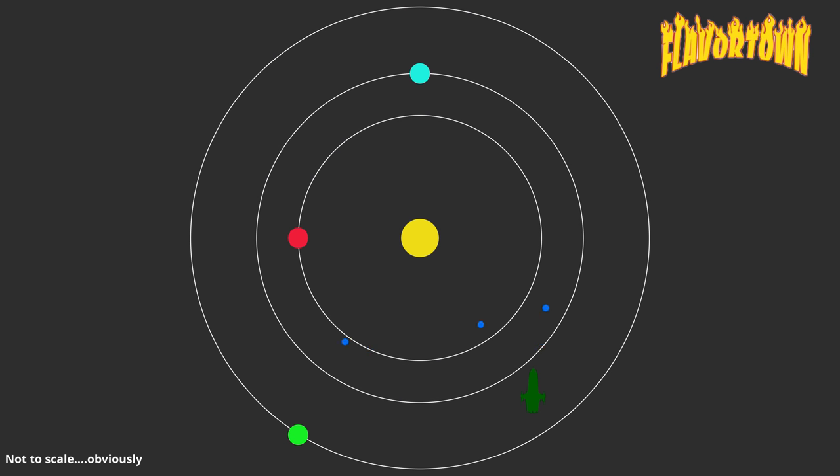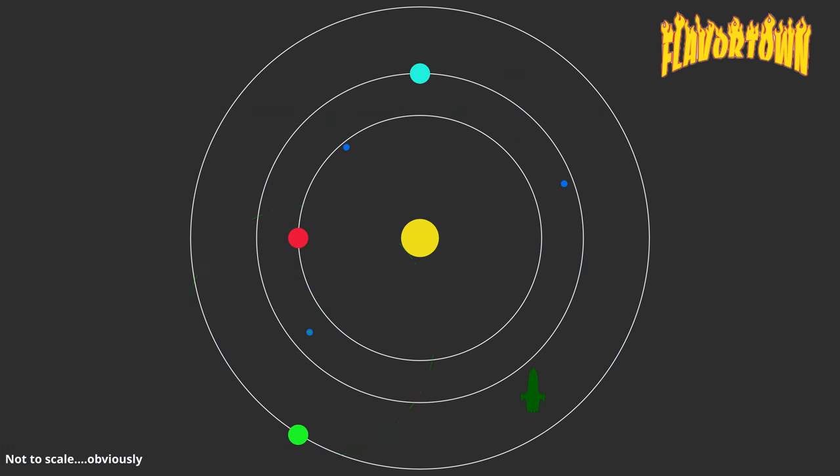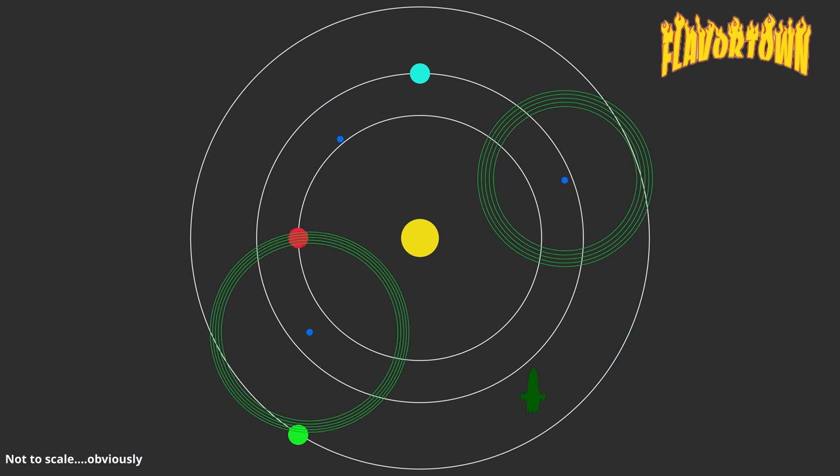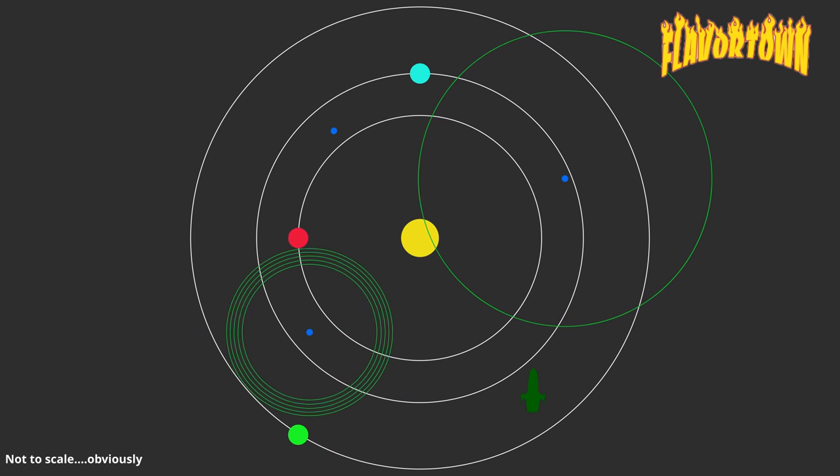Our exploration vessel has deployed some probes out across the system. This is not an immediate process, as everything in Star Citizen is a balance of time versus investment. While our ship has the faster quantum drive, which could take us to the other side of the system much more quickly, this is safer for us — but it takes longer. We also have to consider that these probes have their own amounts of fuel, so you can't just be sending them out willy-nilly.